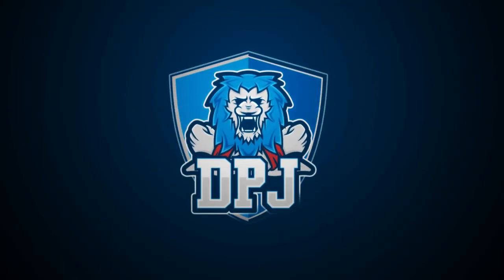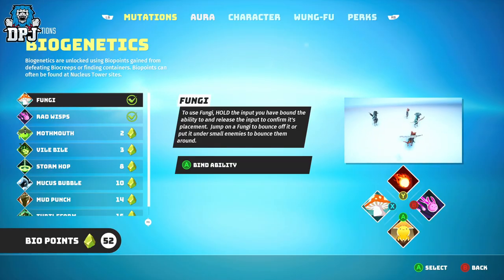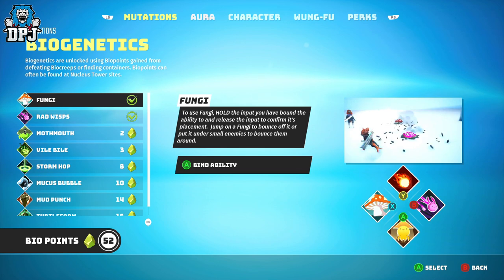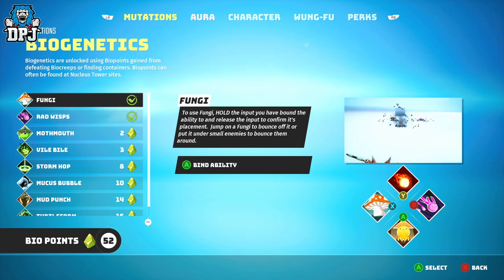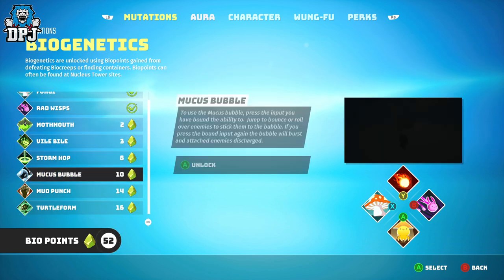Bio points are pretty important within this game. They allow you to not only buy some amazing abilities for your setup, but also apply resistances to your build so you can enter certain areas within the game unharmed. Today within this video I'll show you how you can get easily 40 to 50 bio points in literally 20 minutes.